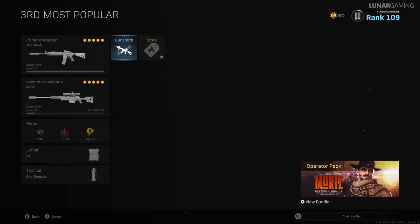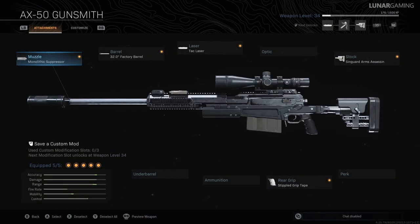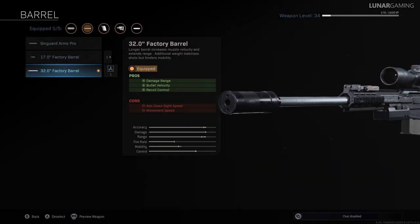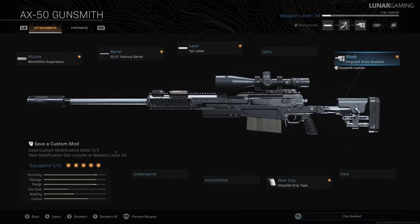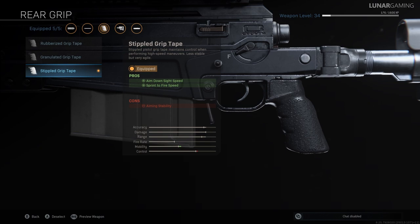For the second weapon, the AX-50 sniper rifle — the monolithic suppressor and TAC laser are equipped. For the barrel we have the 32 inch factory barrel which improves damage range, bullet velocity and recoil control. On the negative side, aim down sight speed and movement speed are increased. For stock, equip the Singuard Arms assassin — aim down sight speed is reduced by 67ms but aiming stability is reduced as well. Last, the stippled grip tape reduces aim down sight speed by 17ms and sprint to fire speed, and there is also a penalty to aiming stability.